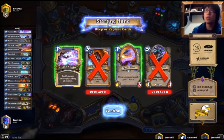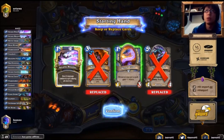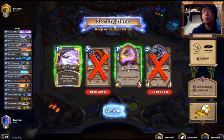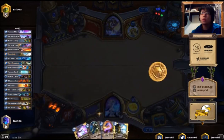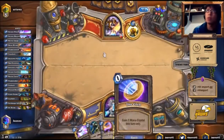Okay, in the Mulligan phase, I think we want to keep some low-cost spells and minions. Especially against Paladin, Arcane Missiles is very good against his Silver Hand Recruits, so we're going to keep that. By the way, I found that the mic was muted when I recorded this game, so I had to do the commentary afterwards.